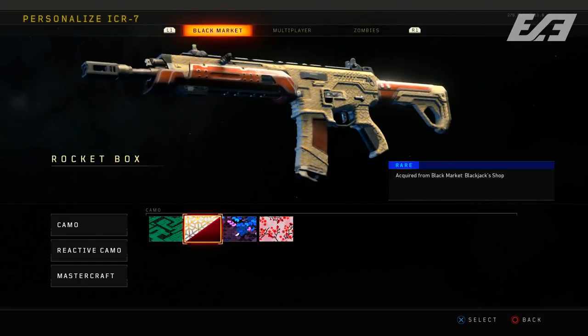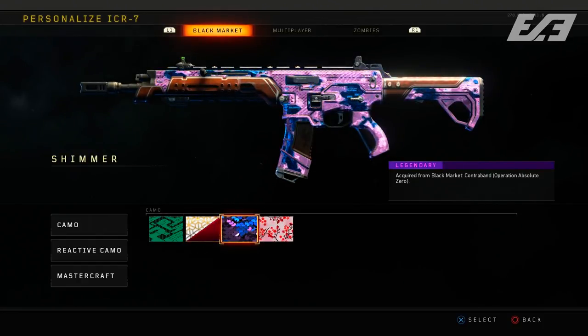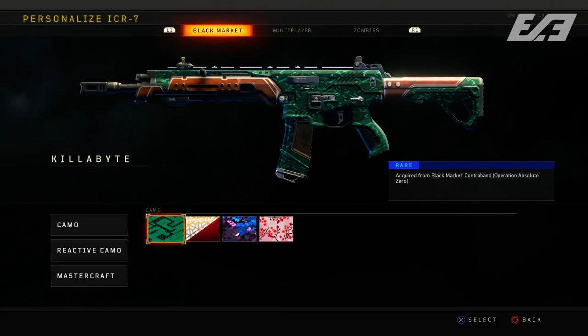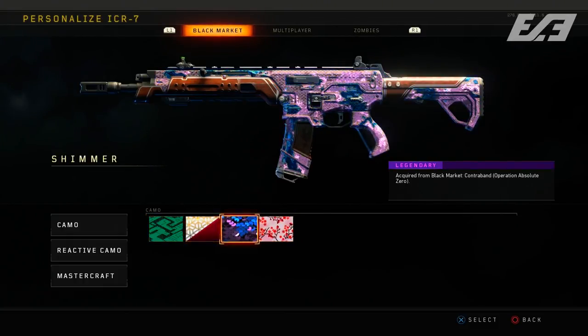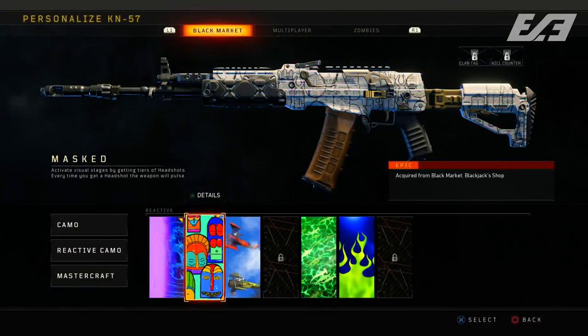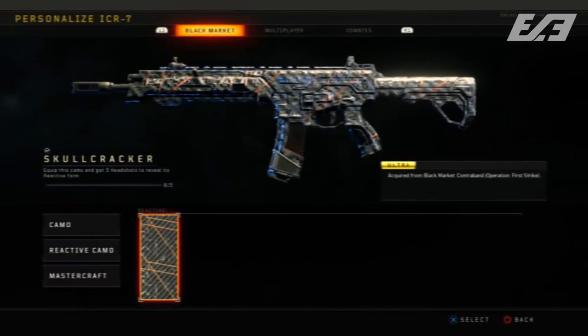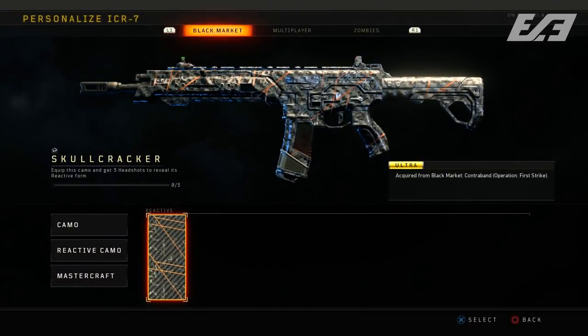When you get to reactive and mastercraft camos, it gets a little interesting. Yesterday's update gave the ability to put reactive camos on any single weapon, not just the ones designated from the Blackjack Shop or contraband stream. However in Blackout it differs — not every single reactive camo is transferable to whatever weapon you want to use it on.